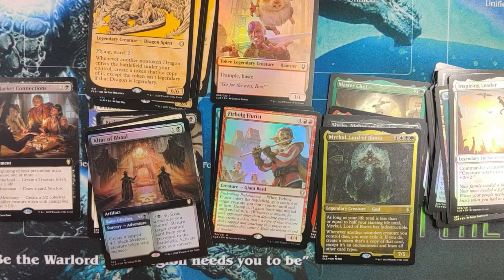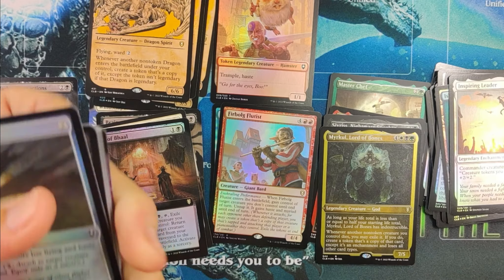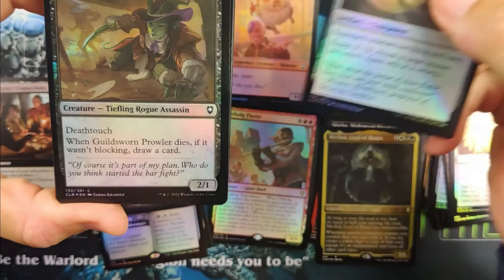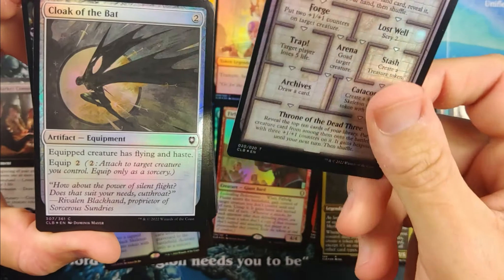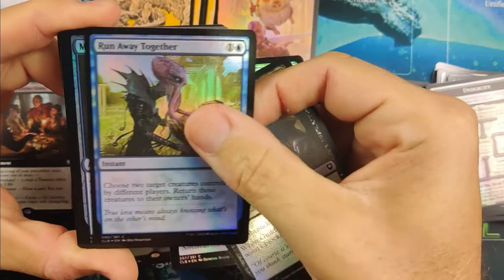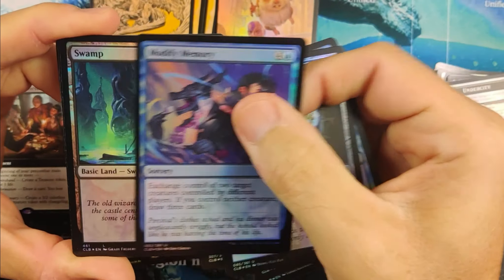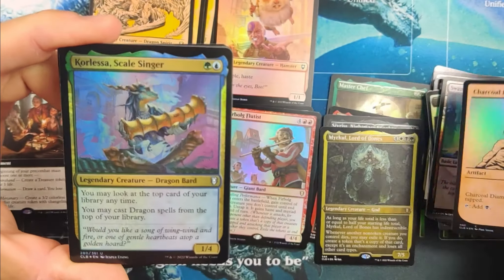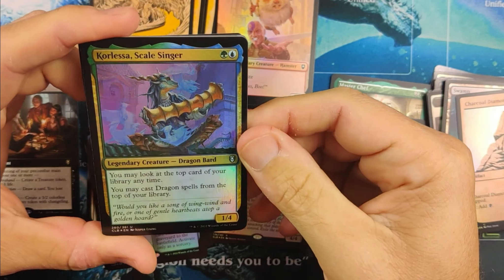One mythic in the box so far — not hitting big on the mythics. But some very good rares — got the best rare in the set for sure in that Black Market Connections Commander card. Do we get another Boo? Nah, just another city. Ryan's going to be happy with this opening at this point. Almost regardless of what happens — but let's hope we pull him some more good stuff.